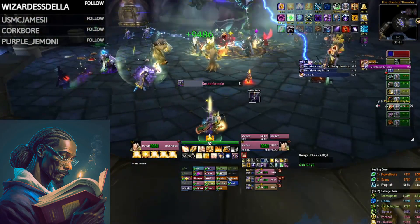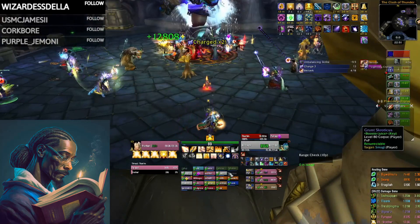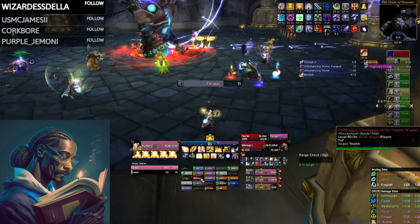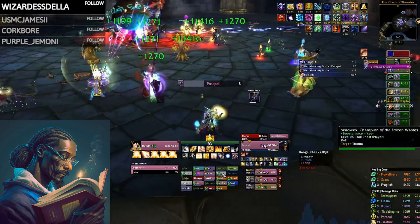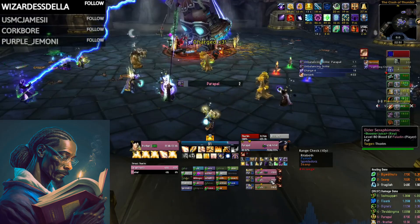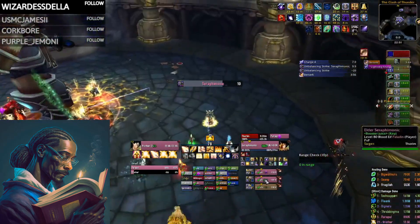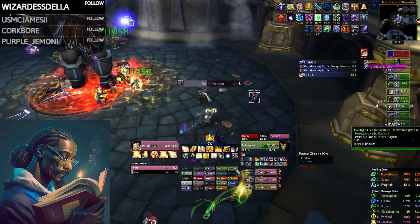Beacon of Light: you want to keep this up at all times, preferably on the target who will take the most consistent damage during a fight. It's also extremely expensive — 1,538 base mana cost at level 80 — so you want to avoid having to swap it a lot before it's worn off. You never want to directly heal your Beacon of Light target, as getting your heal duplicated is a major part of what makes Holy Paladins so powerful in raids. However, it does not transfer healing done from anything other than Holy Light, Flash of Light, Holy Shock, and Lay on Hands.